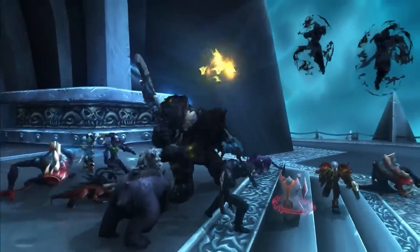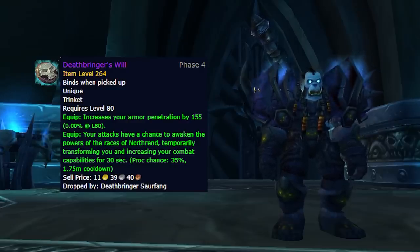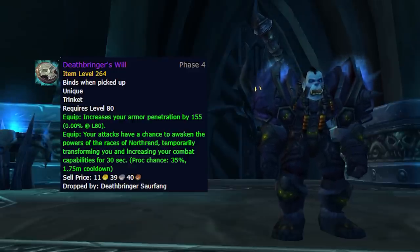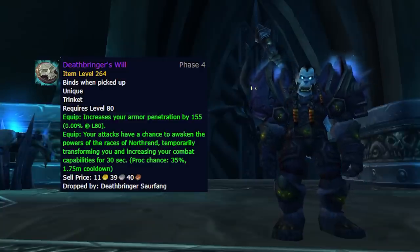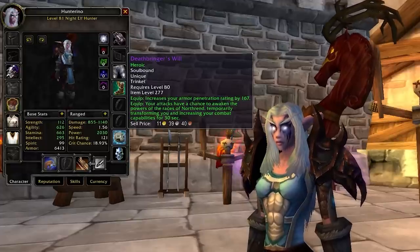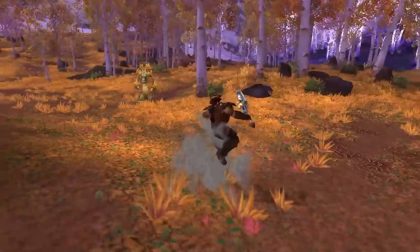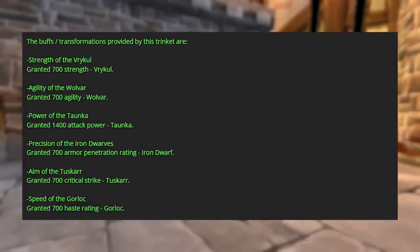Now for the most iconic, most powerful, and most desired trinket in the game: Deathbringer's Will. This drops from Deathbringer Saurfang and has a heroic version at item level 277. Every non-caster spec wants this item, though unfortunately you can't equip two, as Blizzard made a change in ICC to prevent that. The heroic version has 167 base armor penetration, with a unique effect that will transform your character into either a Vrykul, Wolvar, Taunka, Iron Dwarf, Tuskarr, or Gnoll for 30 seconds — and that's how long the buff lasts.